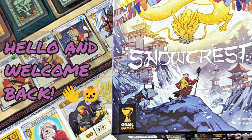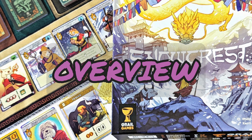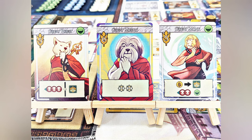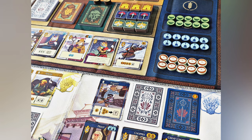Hey everyone, welcome back to another episode. Today we're looking at Snowcrest. Snowcrest is a fantasy game with hand management, multi-use cards, square grid, and variable setup mechanics. The game is designed by Philippe de Beret, illustrated by Kerry Aitken, and is published by Grail Games.